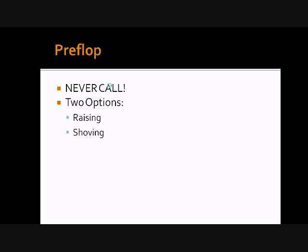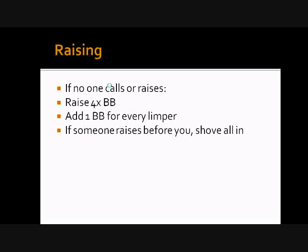Let me go over position real fast. You have the button and the two blinds, then the first three slots after that would be early position. The next two or three would be middle and the next two would be late. So for raising, you've got to raise to four times the big blind. If the blind is 10 cents, you'd raise to 40, and you'd add one big blind for every limper in front of you. If someone raises before you, you'd just go all in.